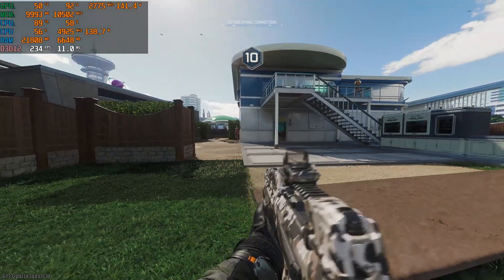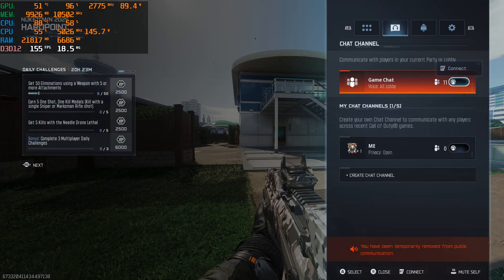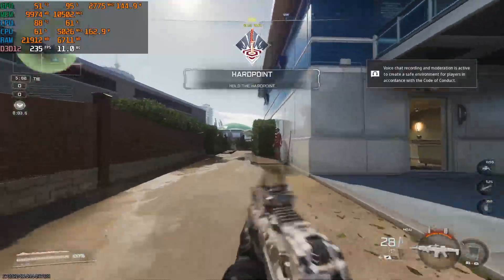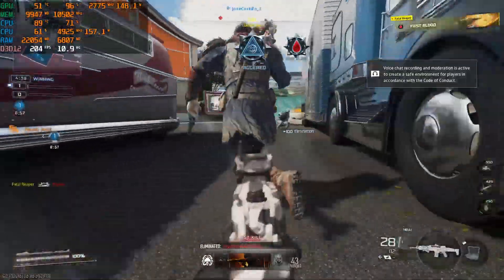Now that we're in the game we're getting around 230 to almost 240 FPS. You can keep shadows on and still get over 200 FPS with the same card, but I've found that turning shadows off makes the game a lot smoother.